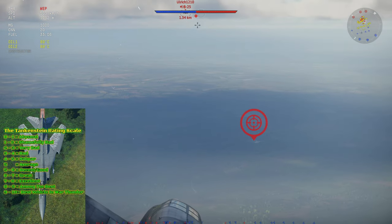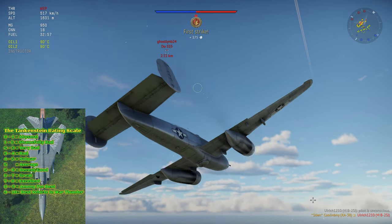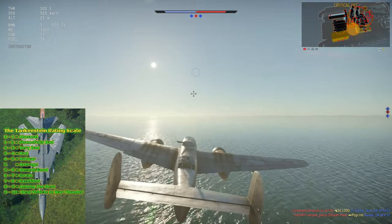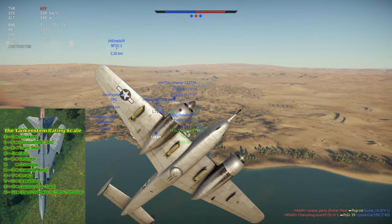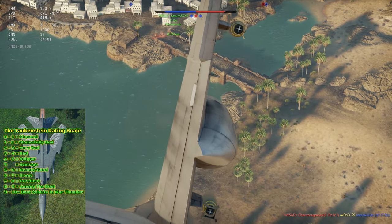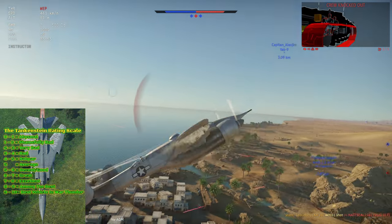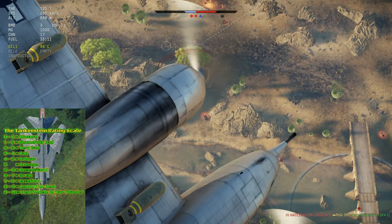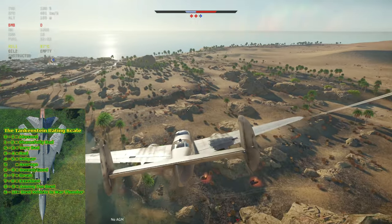For close air support, I give it a 7.5 out of 10. The Grizzly is pretty damn good for CAS because being a huge, unmaneuverable target doesn't matter as much in this mode at this BR. The 75mm cannon is much easier to aim against ground targets, particularly using the higher-velocity AP shell. The 500-pound bombs are good enough to destroy most enemy tanks at and around this BR if you're reasonably accurate. The main downsides are that it remains relatively easy prey for SPAA and fighters, lacks bombs larger than 500 pounds, and the cannon takes practice to use with precision. But the Grizzly is made for CAS and does quite well in that role.